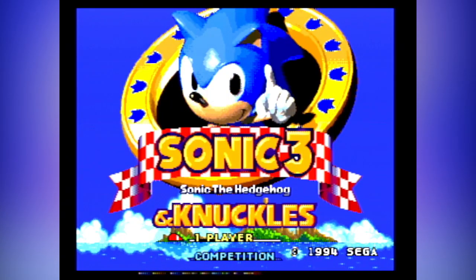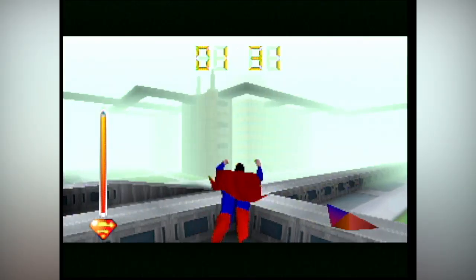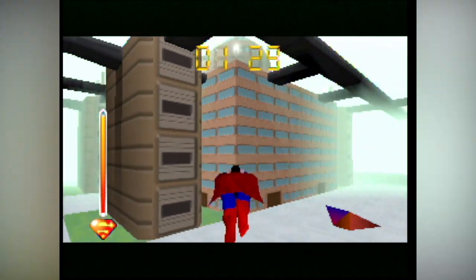All that was needed was a Nintendo 64 with a disk drive add-on, a standard cartridge game, and an expansion disc made for said game — in a sense very similar to what Sega did with Sonic 3 and Knuckles in 1994. As mentioned before, the only title to ever receive said expansion kit was F-Zero X, but many more were planned, which is the focus of today's video.